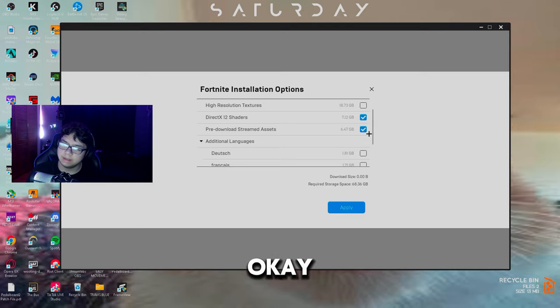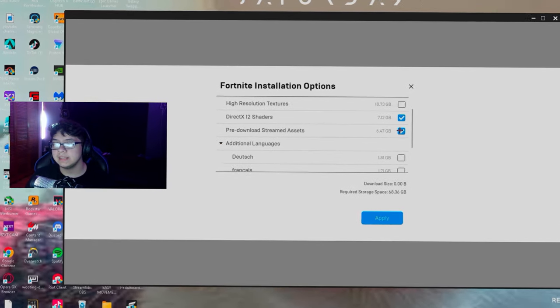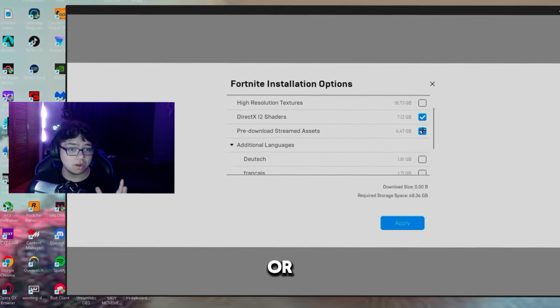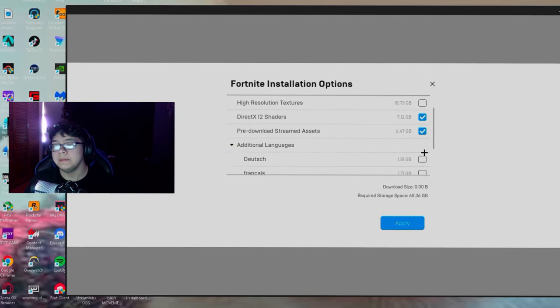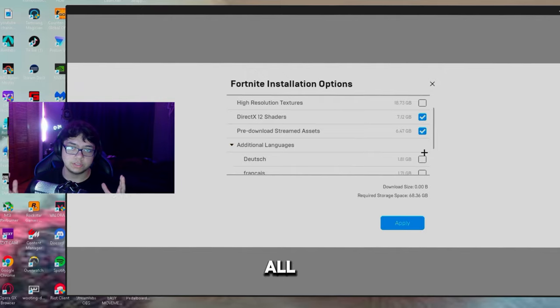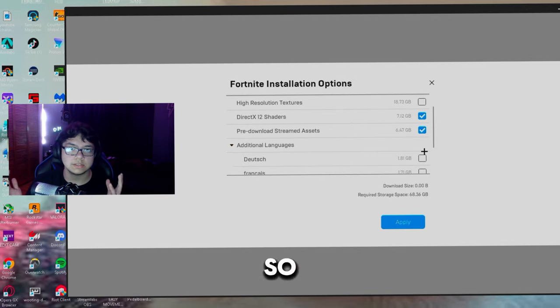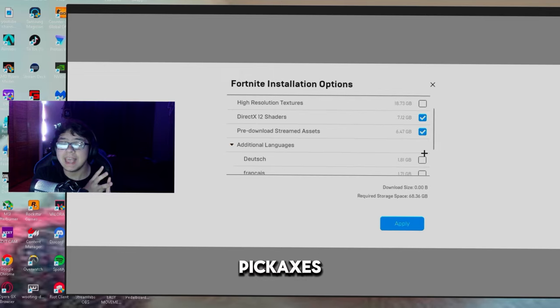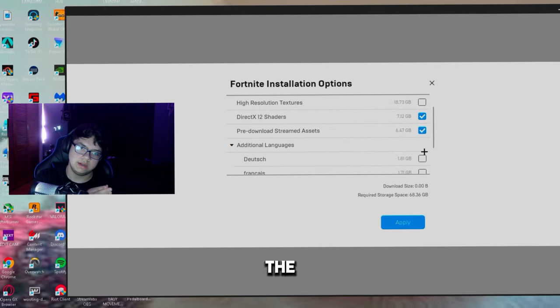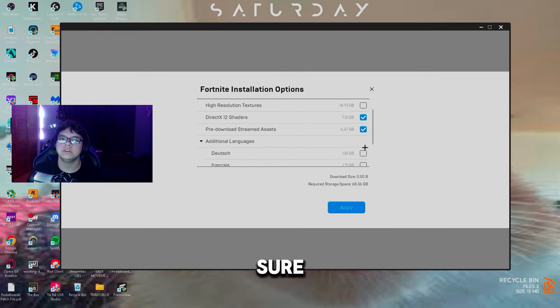Make sure Pre-Download Stream Assets is checked on. If it's off, the game downloads streaming assets like back blings, skins, and pickaxes from the internet in real time, which is worse for performance. Having it pre-downloaded is just better overall.